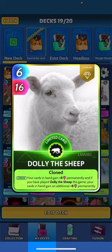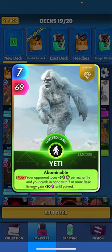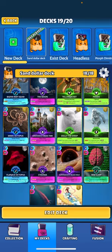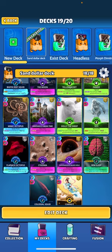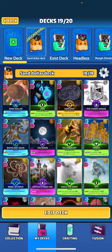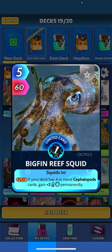Dolly also gives plus 8 and plus 16 occasionally as perm power. Yeti - when played, your opponent loses 5 perm and your cards in hand with seven or more base energy get plus 20 until played. You can see several cards in this deck that are seven or higher - two eights, a ten, two sevens, another eight - so it's hitting quite a bit.